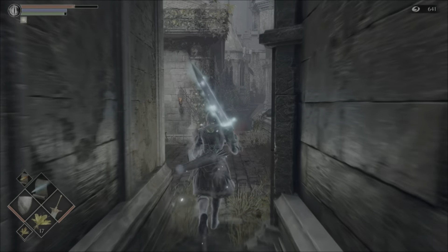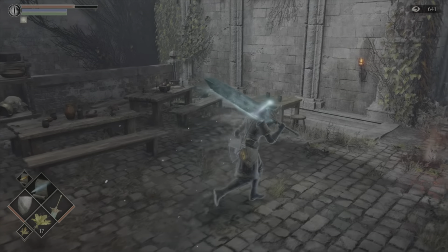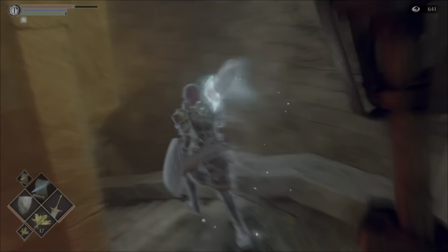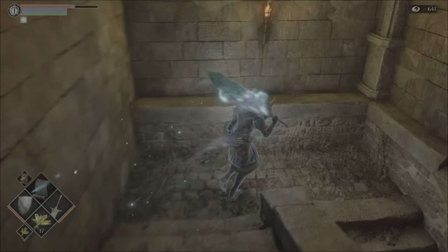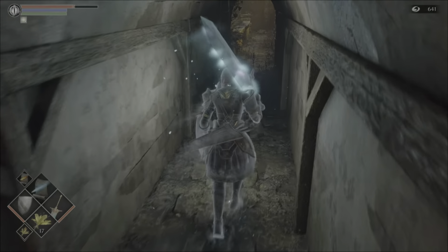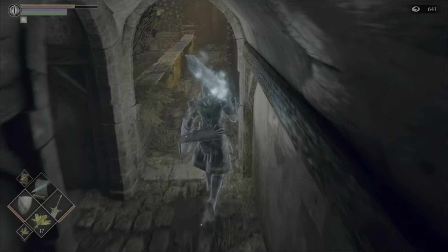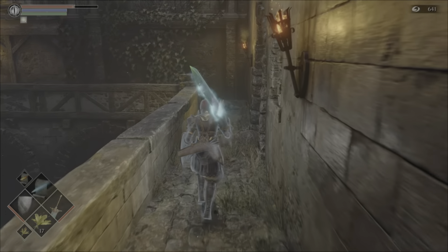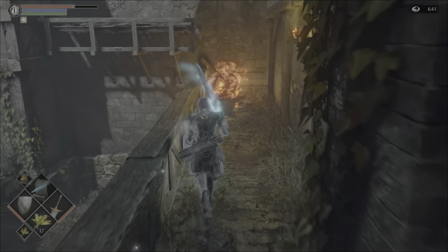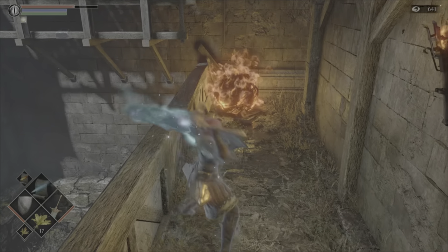First of all we are going to go and pick up the iron keyring, which is the first key you will need in order to be able to rescue Yuria the Witch. This can be picked up from a fat official within the iron ward which is World 1.3. So we are just going to go and pick that up now so we can carry on with the rest of the quest line.